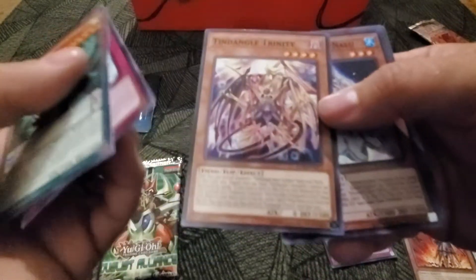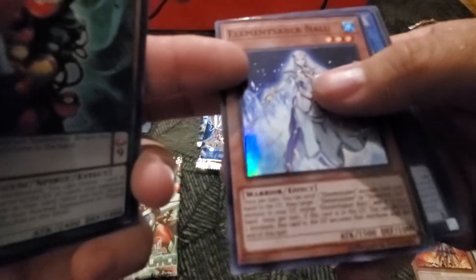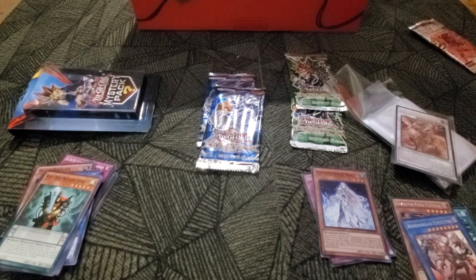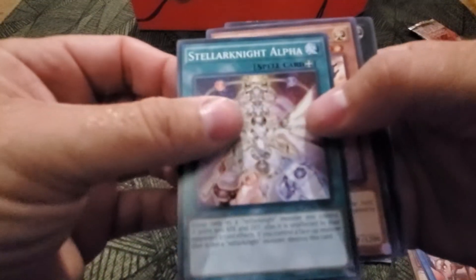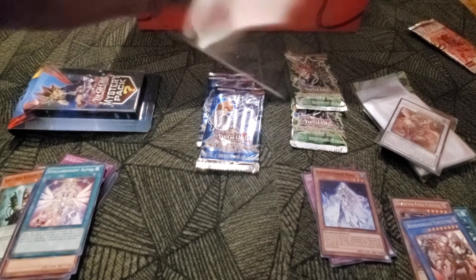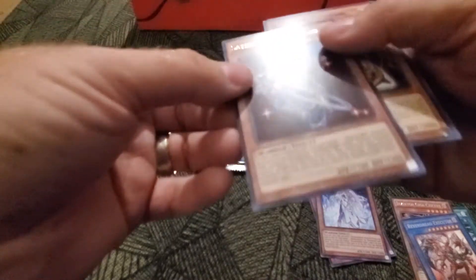Flames of Destruction — Elemental, whoops, I skipped one. Element Saber... okay. Make sense to me. I think there's an ultimate rare or something in there. Is it a Pot of Greed or something weird? That would be swell. Dang it — Altergeist Memorygant, Stellarknight Deltaros, secret rare, man. I'm getting some pretty nice pulls today. It's a Stellarknight Altair.